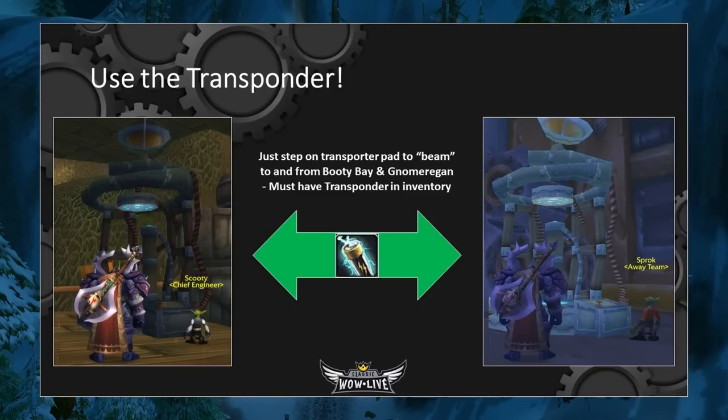Using the transponder is very easy. All you have to do is have the transponder in your inventory, and when you step onto the transporter pad, it'll immediately transport you to Gnomeregan. You can also step on the pad in Gnomeregan and it'll transport you right back to Booty Bay. You can do this over and over again — there's no cooldown.